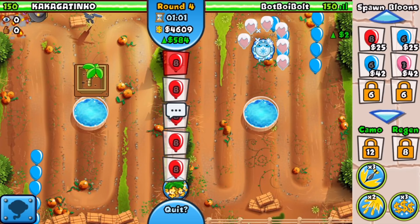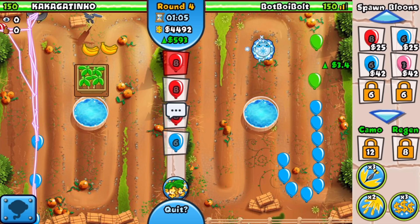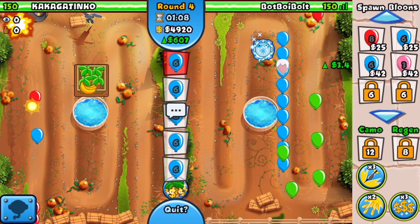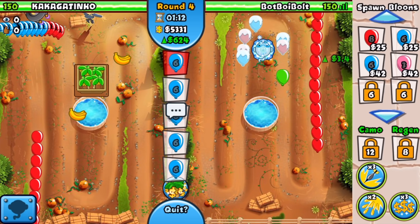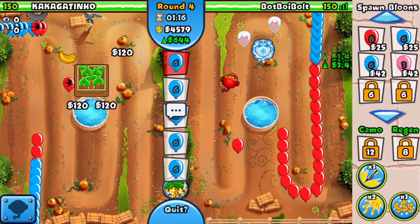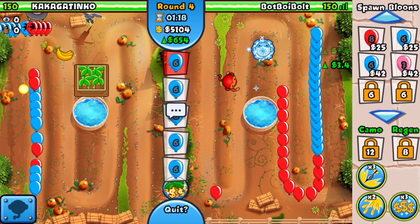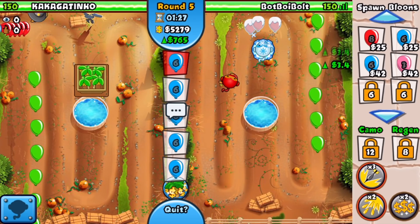It is now round four. He is most likely going to be sending me some space pinks so I'll have to upgrade to a ninja if he does. But it looks like he just upgraded to a plantation, so he might have no intentions of doing so. These greens are gonna get past eventually, so I'm going for just a 0-0 ninja here just to clean up any balloons that get past my ice tower.